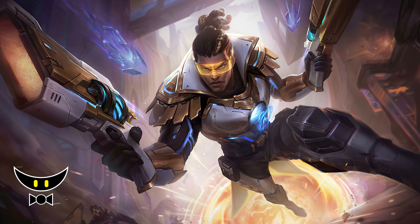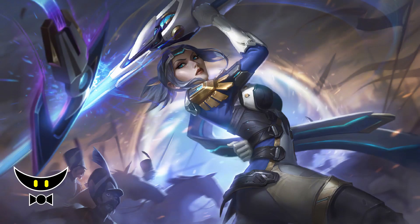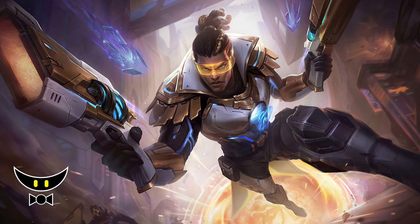As for the prestige edition, Pulsefire Lucian looks very fancy. According to the lore, Thrash gave him a promotion — probably a very high-ranking officer like Pulsefire Fiora. The shoulder guard looks similar to Fiora, and the whole chrono suit is given by Thrash. The splash art has lots of clean details.